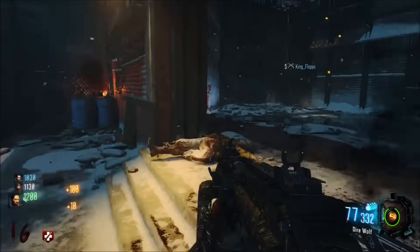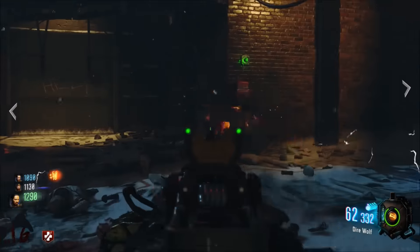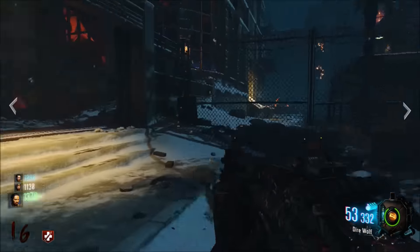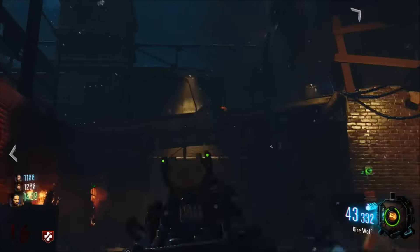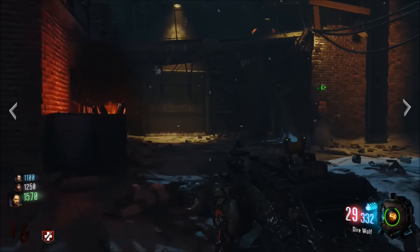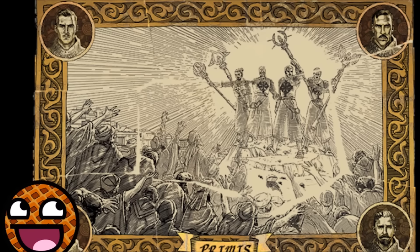People were saying — I know The Gaming Revolution said — that one orb is the Mob of the Dead storyline with Shadows of Evil, then you have the Origins storyline, then you have the Richtofen nazi storyline, and then an unknown one or something like that. I do agree with that to some extent. You're now going to see the image from Origins on screen.